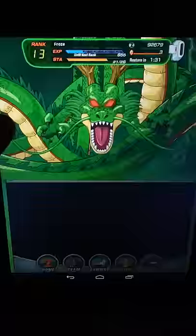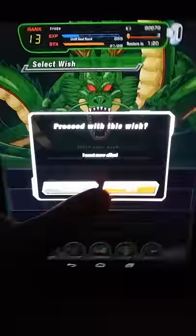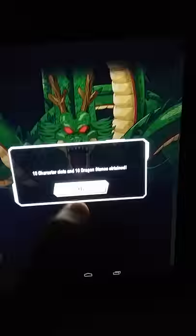Alright, so it says: I want more allies, I want a bunch of iron arms, I want a stronger team, I want help in battle. The first one, I want more allies, is the dragon stones. Very well. Then he disappears. He got 10 dragon stones and 10 character slots.